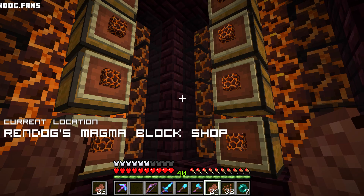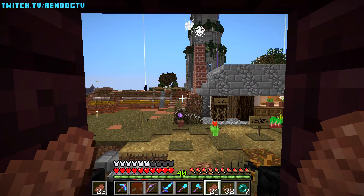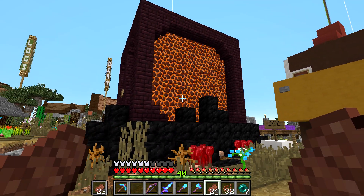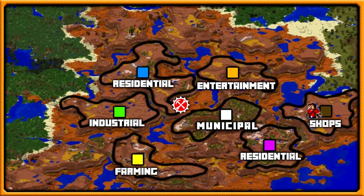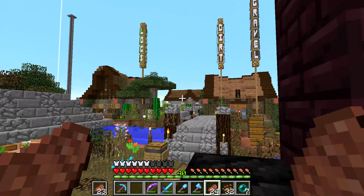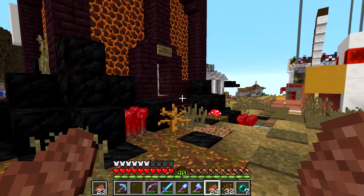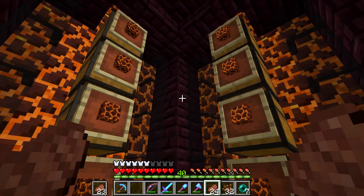The MagmaBlock shop — look at this place, it's pretty awesome! A ton of you guys have been wondering about the profits, wondering if we have been selling any MagmaBlocks out of this giant cube of molten lava. Well, we have been selling MagmaBlocks something fierce. We're going to have a look at the profits today before we get kicked off with today's episode. Let's see how many diamonds we have made out of this little shop.